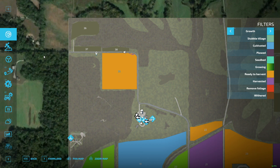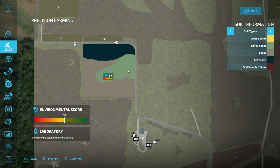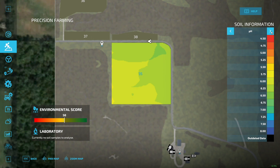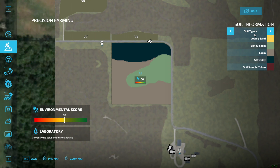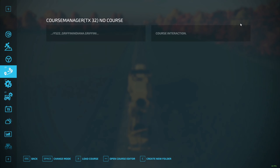A couple of quick notes: I am running Seasons, and I will also be showing you guys the season stuff — how to get the environmental score up higher, that kind of thing. Our pH and our nitrogen — obviously we don't have any yield data yet because this was a crop that was planted by the map basically.